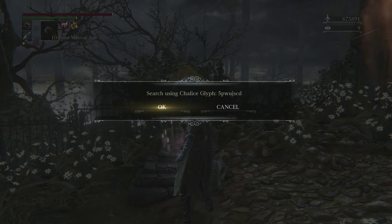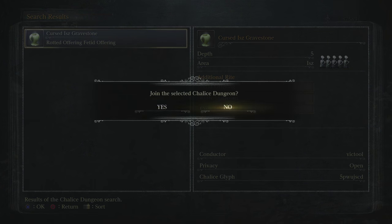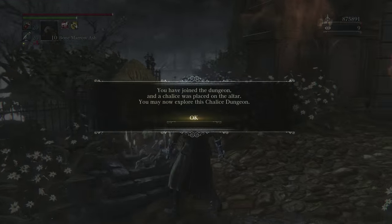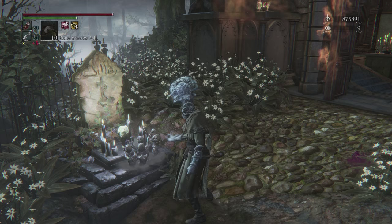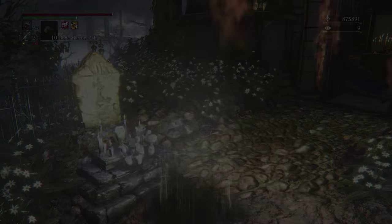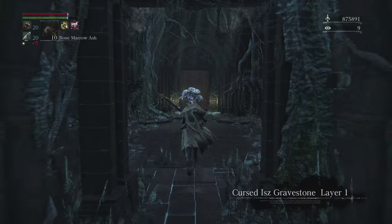The glyph for the first dungeon is 5PWUJSCD, and it'll give you a dungeon with these characteristics. I wanted to make sure I've shown this so that you know what glyph to use and what dungeon you're going to get out of that glyph. I'm also going to be taking you through each dungeon up to the point at which you'll have to do the boss fight, so you'll know the most efficient way to get to the switch. Hopefully this will help make farming these dungeons a little bit less painful and annoying.